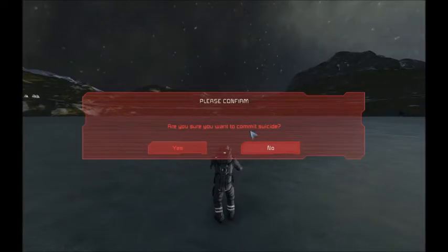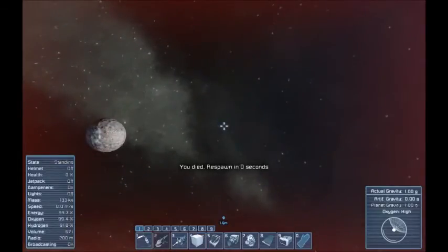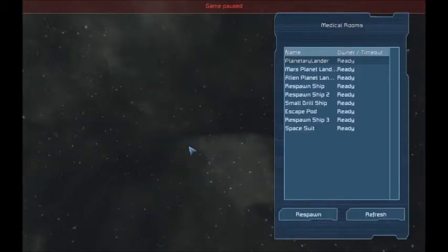So how do we fix this? Hit the Backspace key — it'll come up with the option: 'Do you want to commit suicide?' Unfortunately, yes. There is no other option, so you die and respawn. At the respawn screen you have several options: Planetary Lander Mars, Planetary Lander Alien, Respawn Ship 1, 2, Small Drill Ship, Escape Pod, Respawn Ship 3, and Spacesuit.